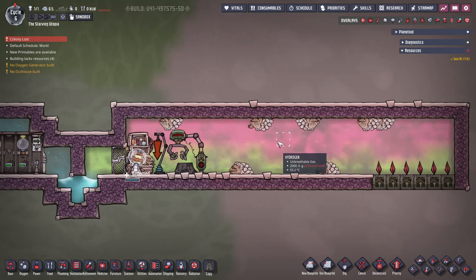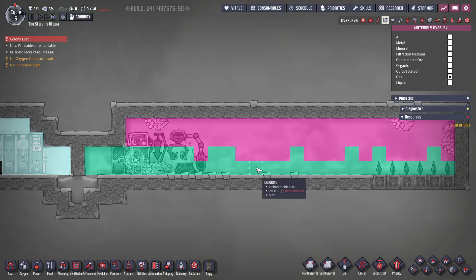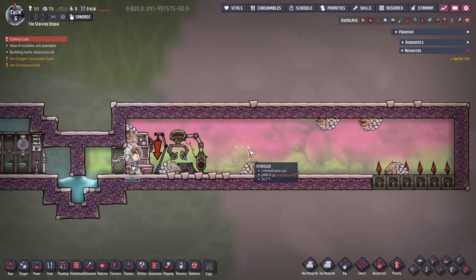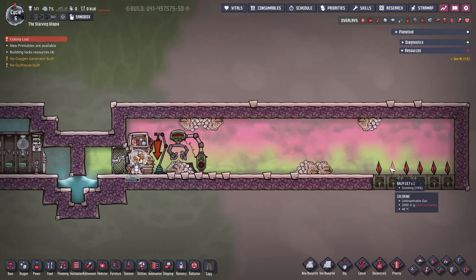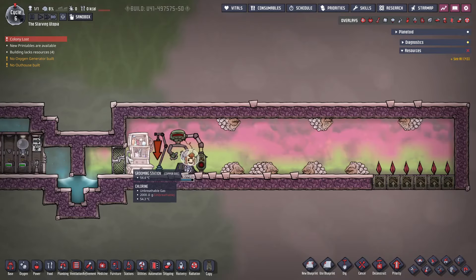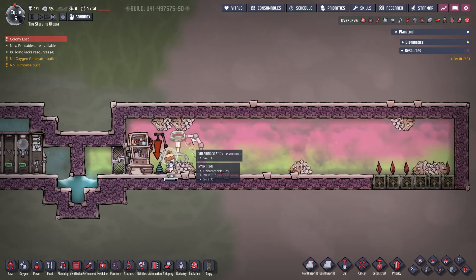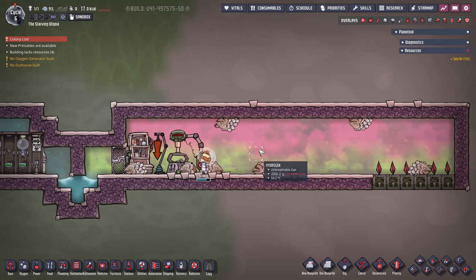For the other method, here you can see a very basic DRECO ranch, which is simply a 24x4 room with a split atmosphere of hydrogen and chlorine. Using atmosuits is required in these areas, and using a liquid lock will make managing the gases much easier. If using these for your first reed fibre, you can use oxygen masks to get started. The hydrogen is for the DRECOs to grow their coats in, and the chlorine is to grow the balm lilies — you'll need at least 2 balm lilies, but more can be used. Make sure to set these to non-harvest using the harvest overlay, found in the bottom right or on the Y hotkey. On the left is the grooming station to domesticate the DRECOs, as well as a critter drop off and a shearing station. You'll need a dupe with a critter ranching skill, and with that you can simply wrangle any wild DRECOs and put them in here, assuming your map has some. When their coats regrow, the shearing station is used, and 2 units of reed fibre are then available.